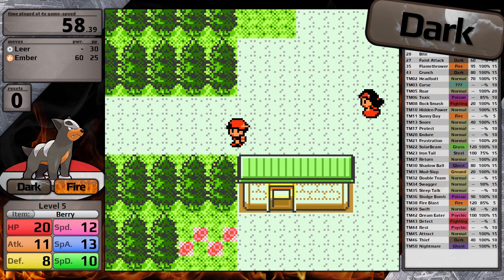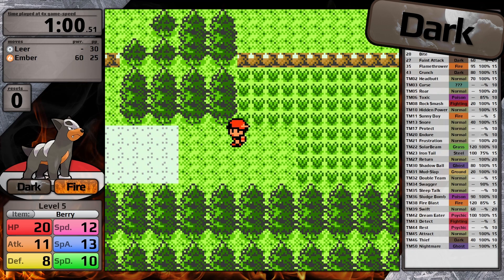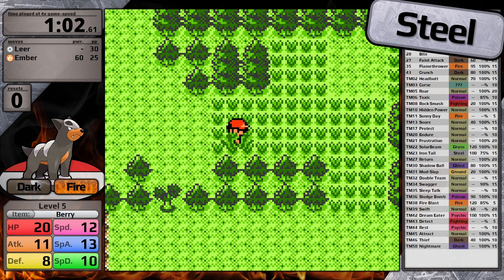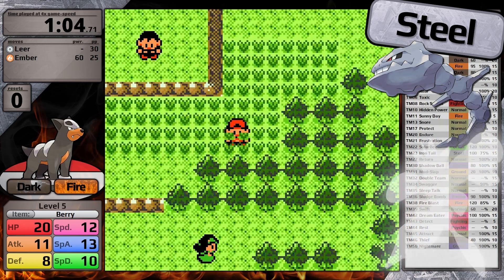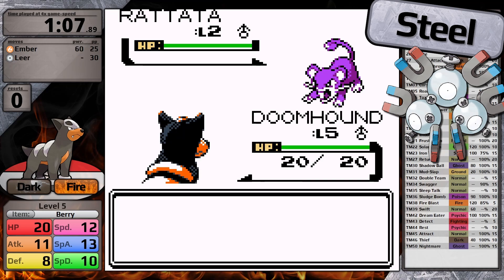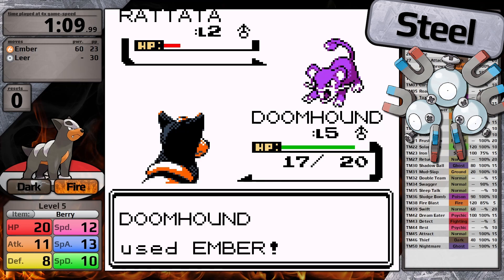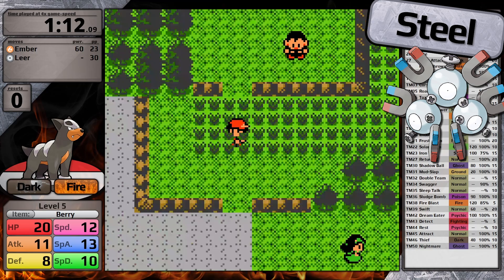Let's talk about Dark types and how they were treated in Generation 2. First, we should examine how Game Freak treated the Steel type, which was also introduced at the exact same time. They added cool new evolutions for existing Pokemon, like Steelix and Scizor. They also retroactively added the Steel type to the Magnemite line, dramatically improving its battle capabilities. In Generation 1, this line was sort of meh — good on the Champion's team, but nowhere else. But in Generation 2, it truly becomes a defensive beast.